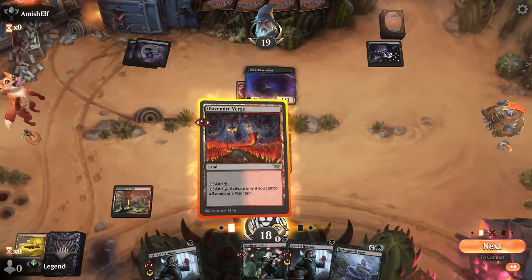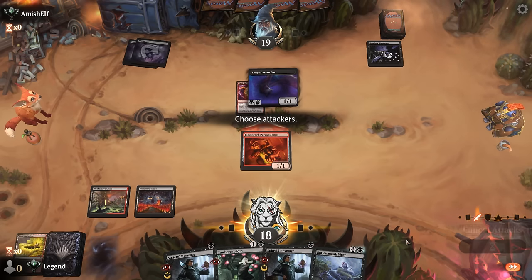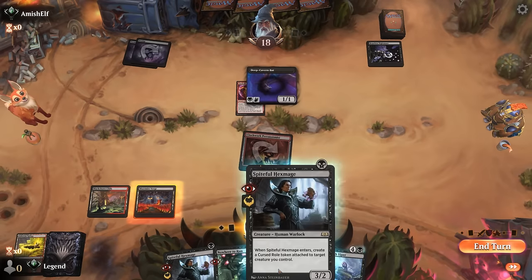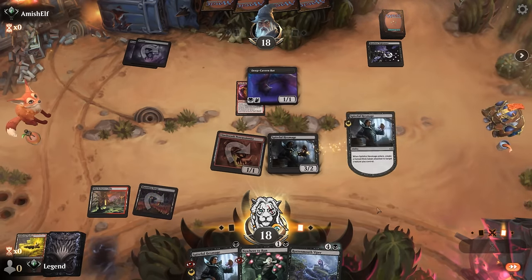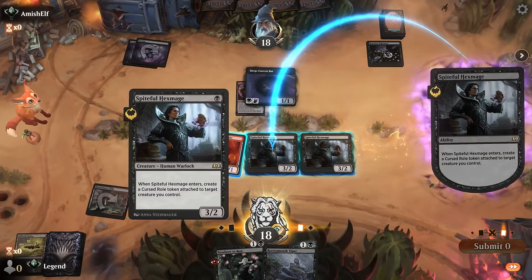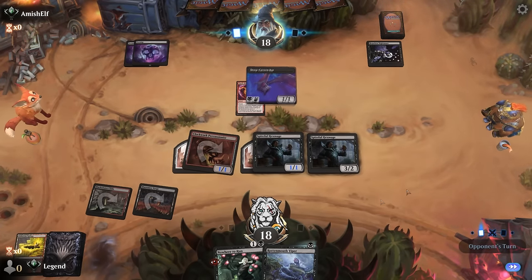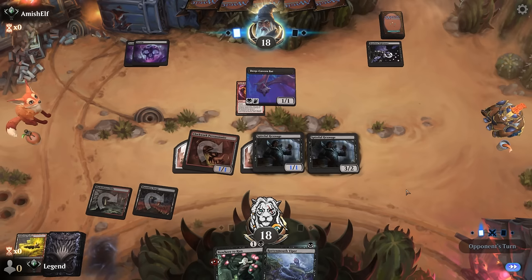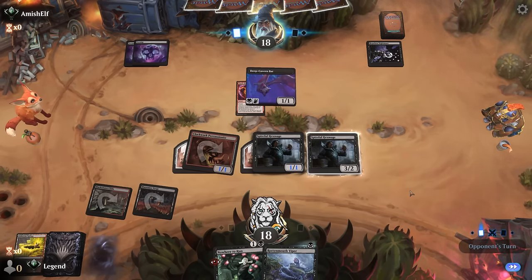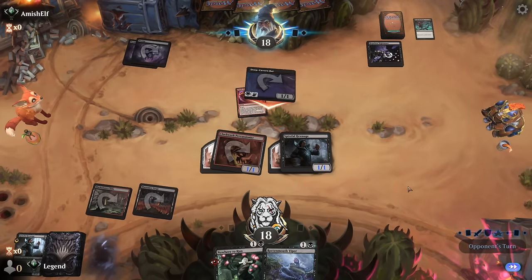Viper's a great draw, although I can expect the opponent to have answers to it. Step one might be to attack with Percussionist. I don't want to put all my roll tokens on it, so we'll put one on the Hexmage. That may seem weird but with Viper it makes sense — now they have removal and they're more likely to want to take out the 3-2 Hexmage, which is the one that contributes the least towards casting the Viper. Go for the Throat — we're happy to see that since it's a great answer to the Viper.